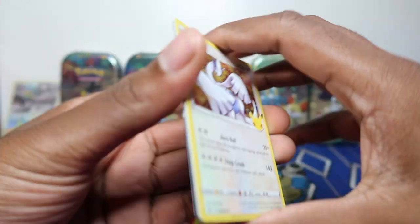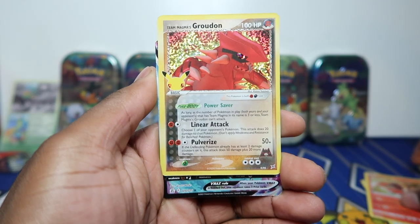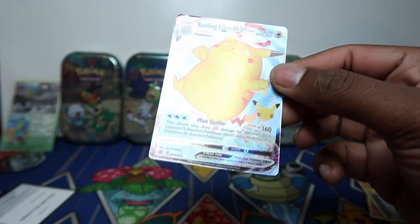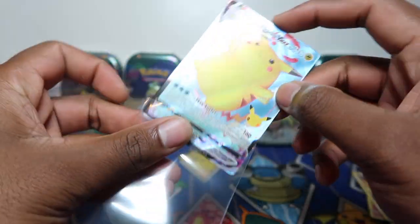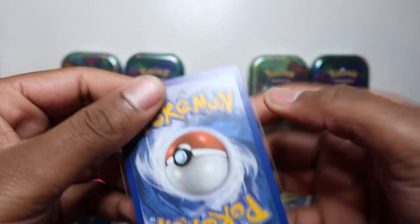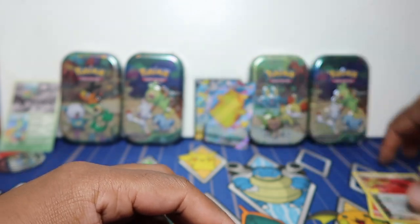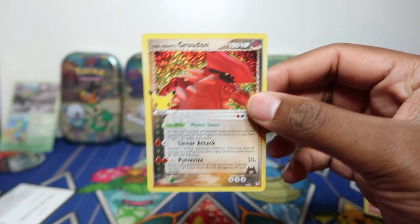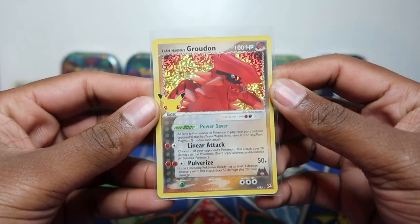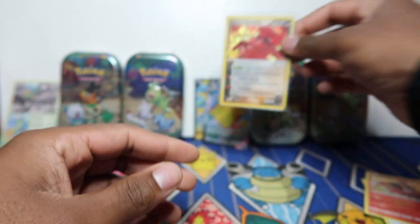Let's see what we've got here — Lugia, oh! Team Magma's Groudon and Surfing Pikachu! This looks good. I need to keep more of these Surfing Pikachus in my collection. It looks like there's a print line, so I want to keep only the best of the best. That last pack kind of saved that tin because we didn't get much before.